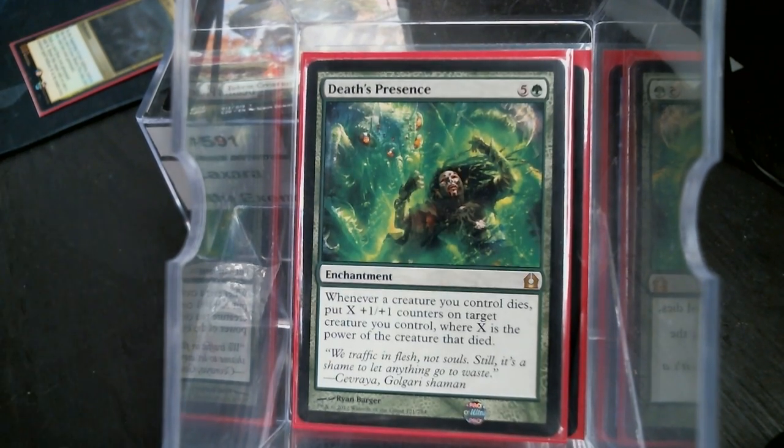Before we get into the crazy X's, let's look at our ramp. Naturally for an X spell deck, you want X to be as large as possible. We're not always going to have the Aura to get that infinite blue mana. So we have got all the classes of ramp.